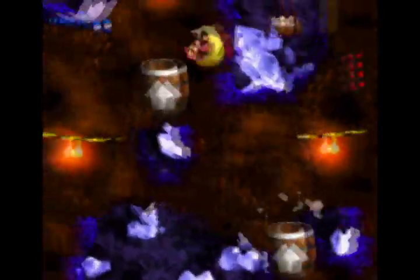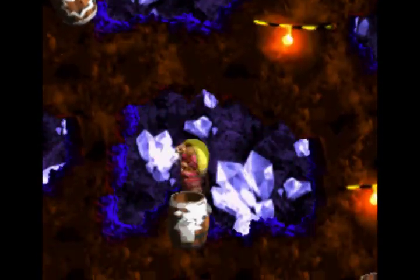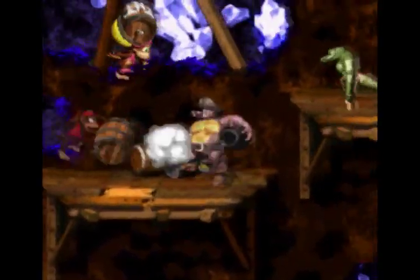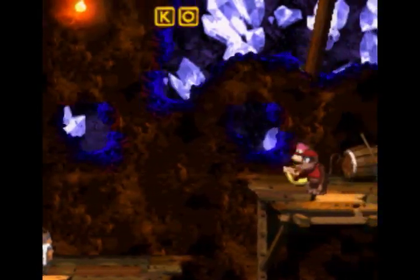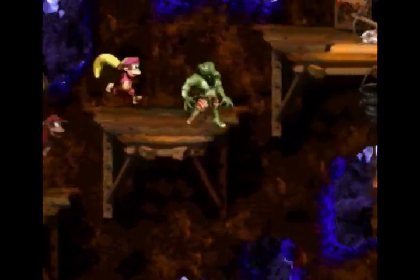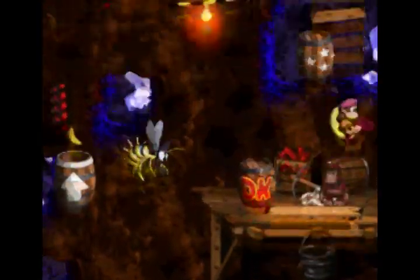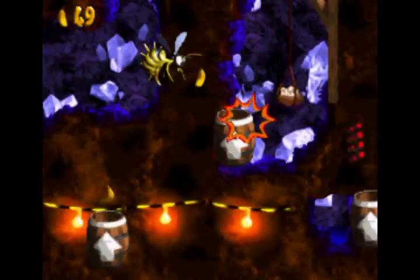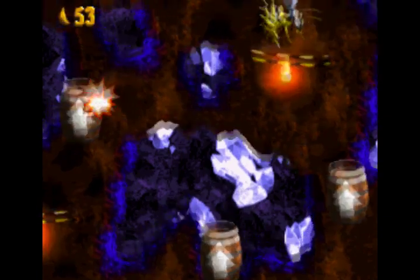I don't know why I'm getting so many banana coins — the only thing I'm spending them on is Swanky. I'll be honest, I'm just save-stating after each world. I'm not bothering going to Wrinkly Kong. I don't really care what Cranky has to say. I just go to Swanky because I like that little bonus game — it's easy. He never asks any different questions; they're always the same.